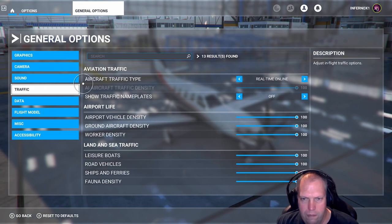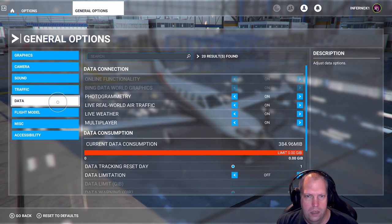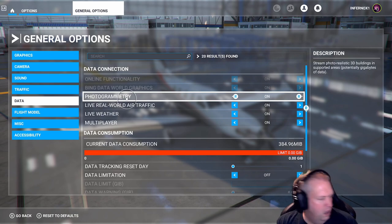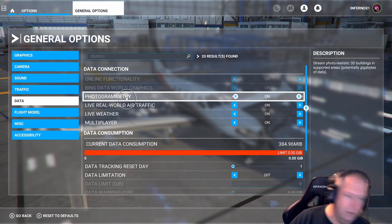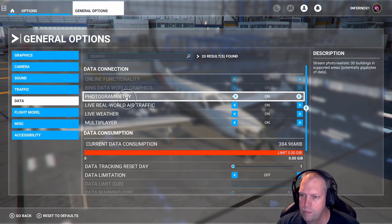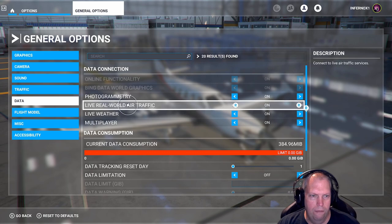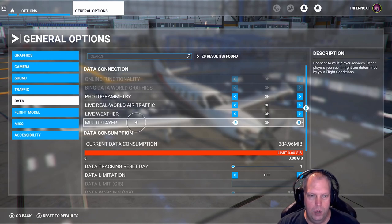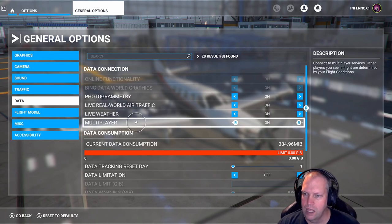It's got real-time air traffic and aircraft traffic data. It can stream photorealistic 3D buildings in supported areas — potentially gigabytes of data. My connection is not that great but we will play. Live weather and multiplayer are on. Other players you see in flight are affected by your flight conditions.